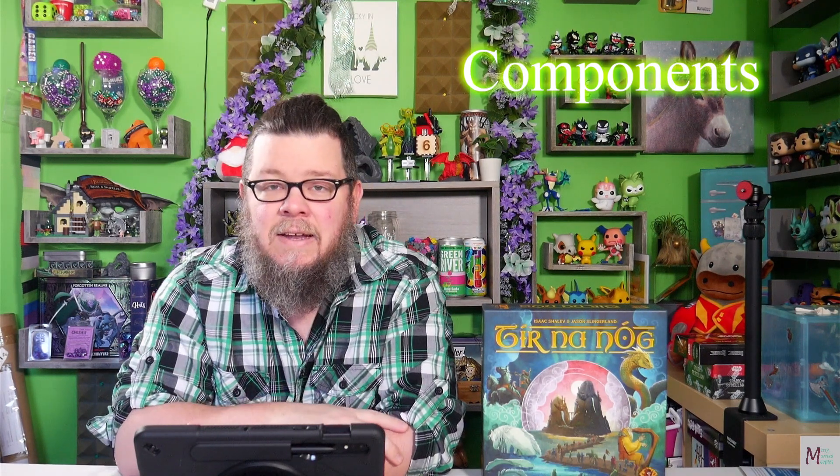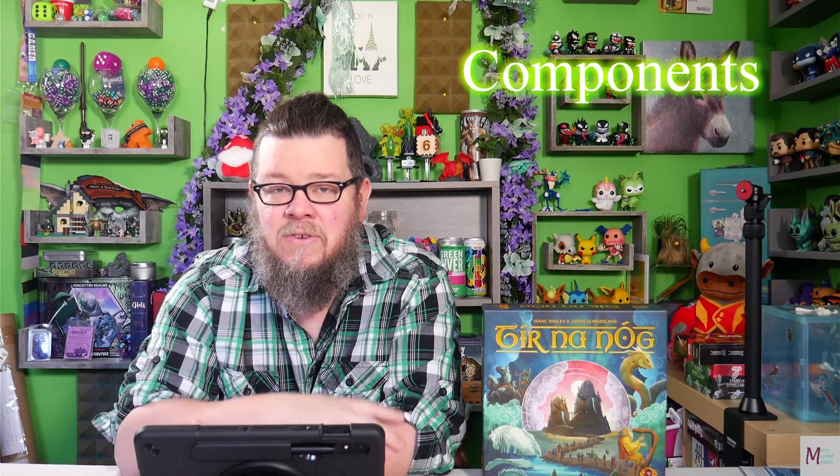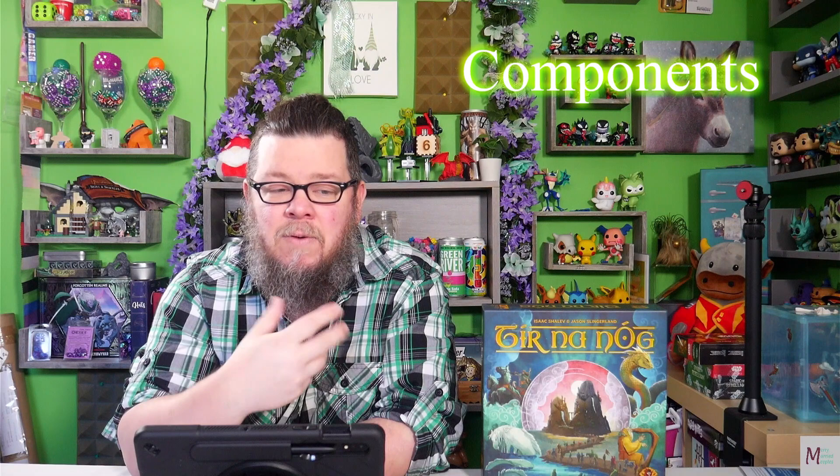Let's get into my two cents, starting with components. This game has some fantastic components — all of the wood bits are big, chunky, and thick, as you'll see in the unboxing. The cards are super colorful, laid out well, easy to understand. The numbers and colors are clear, and each color has a symbol so you can differentiate that way as well. They have double-sided value tokens, which lets you maneuver those around and lessens the amount of components needed overall.